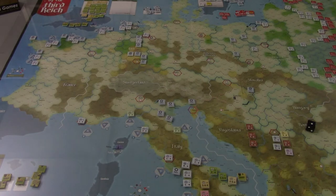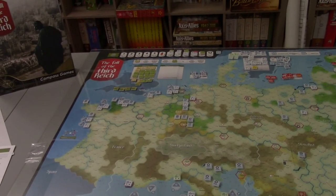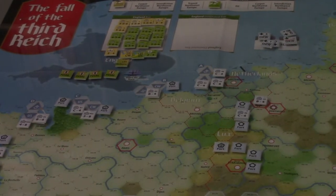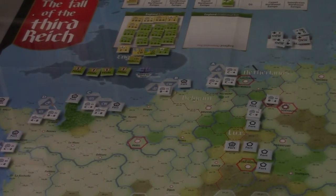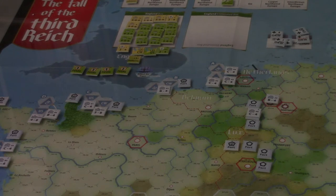Beachhead placement segment. We have our Commonwealth and U.S. markers — where are we going to go? I think I am going to stick historical here. I could do different stuff, and I know there are folks out there who ask why play war games if you're just going to do what history did. But I want to play through the history in this one. The game is designed to kind of help you show why the Allies did what they did, why they chose to go where they go.